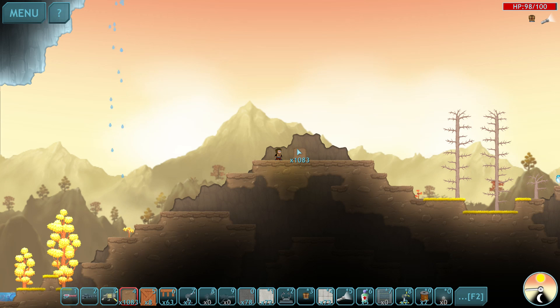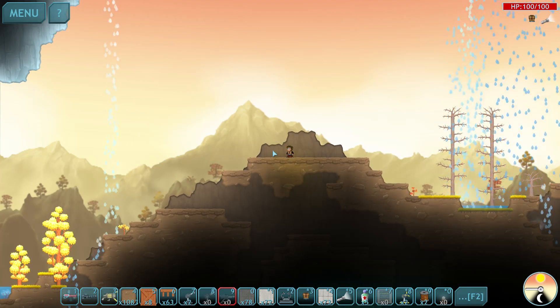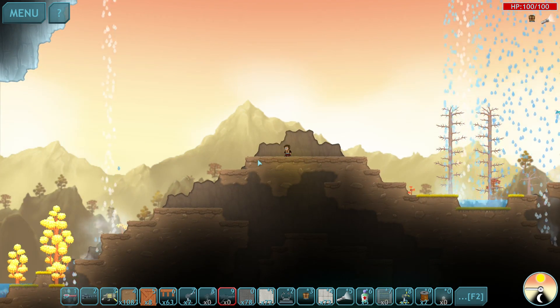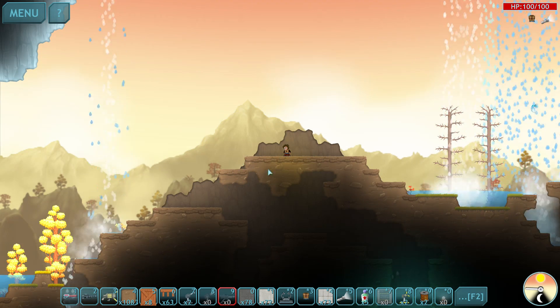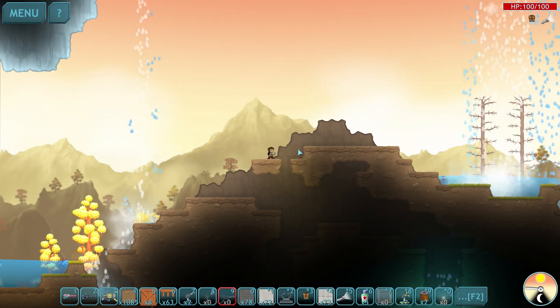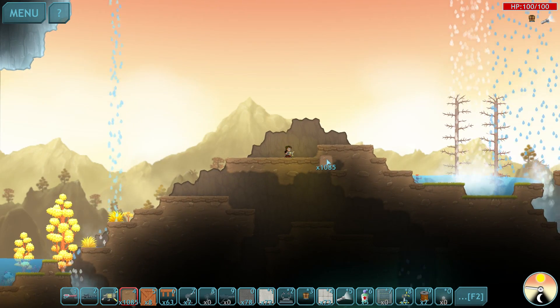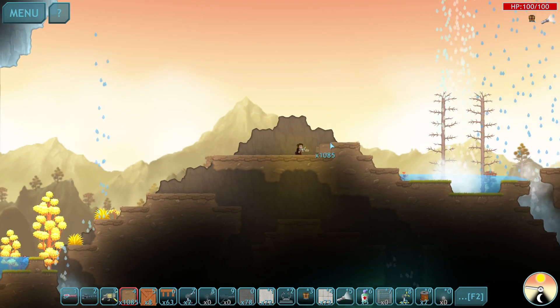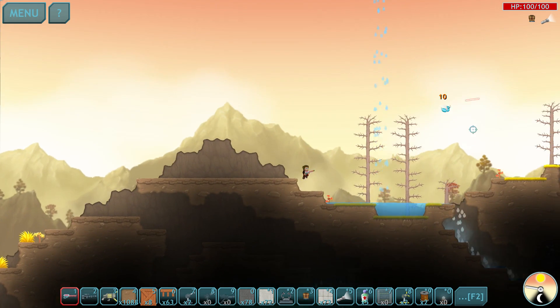Hey guys, it's Fish and I'm back with another episode of Dig or Die. In this episode, as I said in the last one, we're going to be building a tower. I've flattened out a little bit here — I'm not 100% sure if that's going to be enough. I want to make a nice decent base, so I might just throw a little bit of dirt there and there. Cool, now we've got a very big base here.